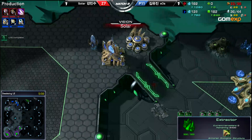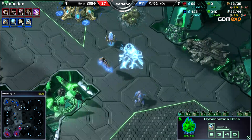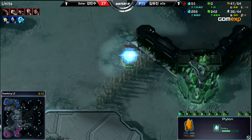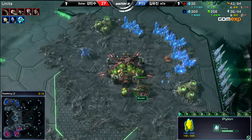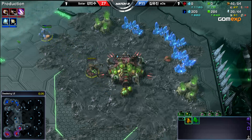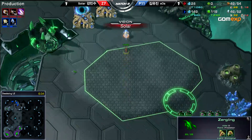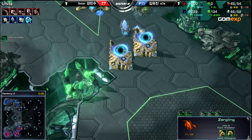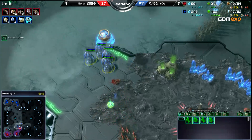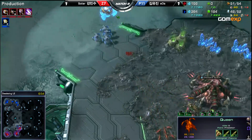It looks like we're going to have a three-gate pressure. Speed is just now starting, so this could be pretty good. He has a probe down in the bottom center making a pylon. He has two Stalkers and a Mothership Core, so he's going to have five Stalkers pressuring against one Ling and three Queens — that's very, very nice. Speed is a ways off. 18 Lings are coming; he's realized what's going on. With Speed halfway there, he'll be able to stop this. It's not going to do too much damage. SOS is coming in now — he can still back out, it's not all-in at all. It's just a pressure build.